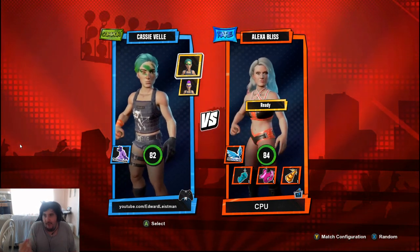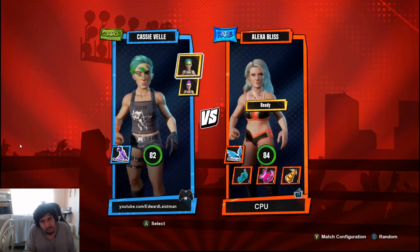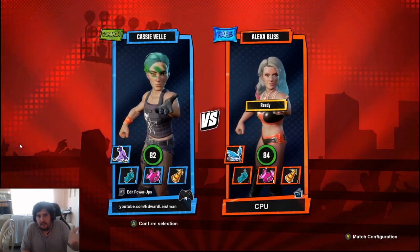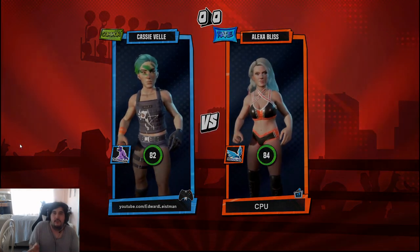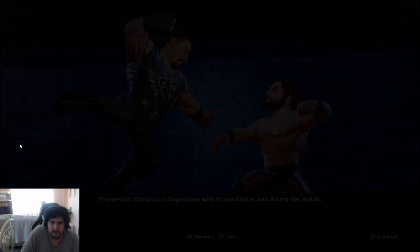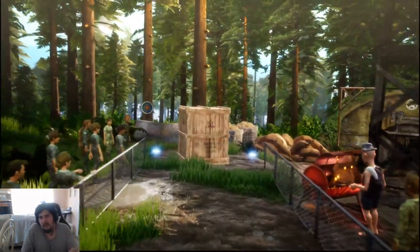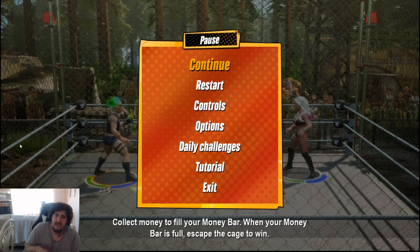I'm going to pick Cassie and do a cage match to show you tutorial-wise what I mean. I'll give you an in-depth look on how everything is supposed to be played, let you know my score, whether you should buy it now or wait until Black Friday, and my personal opinion. Entrances are okay — not crazy — but kind of cool. Cage matches in this game are different: you need to literally grab the money, and once your bar is full you can escape the cage.